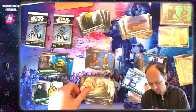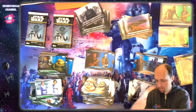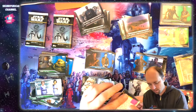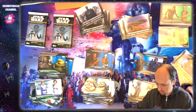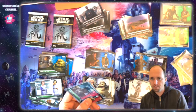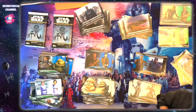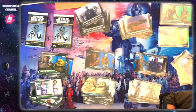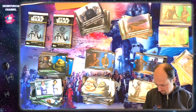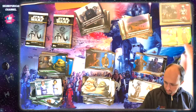All right — Jango Fett red parallel and a Cad Bane card! Let's sleeve this Cad Bane up and set it aside — these are good cards. This is base one, number 46 out of 75, and I do have it — one of the few early ones I have, so it's going into the duplicate pile. That's the hard part when you get closer to completing a set: less and less odds of pulling something new.